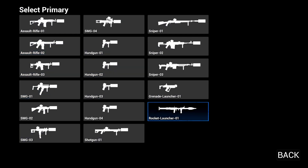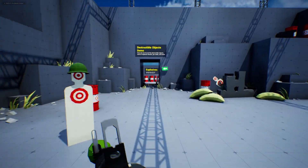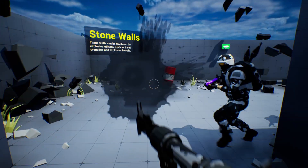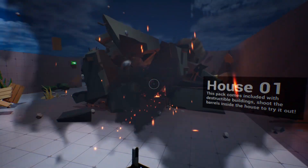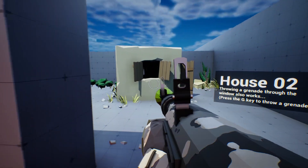Switching to the rocket launcher — running through the level you'll see stone walls that are fractured using Niagara components, so you can blow them up along with enemies. The pack also comes with destructible houses. And again, this is all replicated, so other users will be seeing this too.